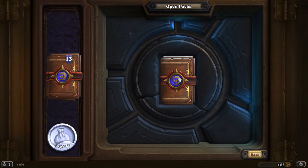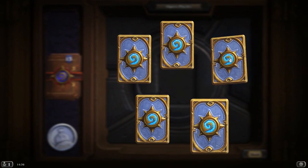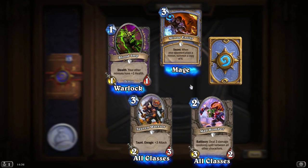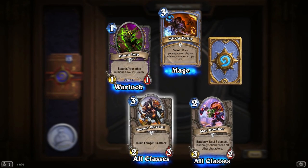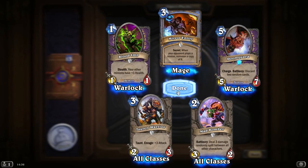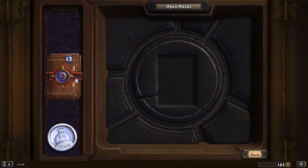Never played the Rogue yet, so I'm not really sure how the combo system works. But when I come to do the Rogue basic deck, I'll look into it for you guys. More of the same — Tauren Warrior, Mad Bombers. Another Doomguard — so the Warlock Constructed deck is already taking shape.